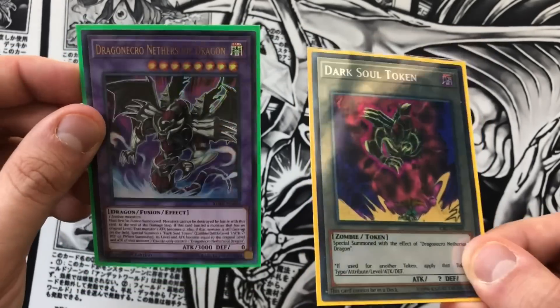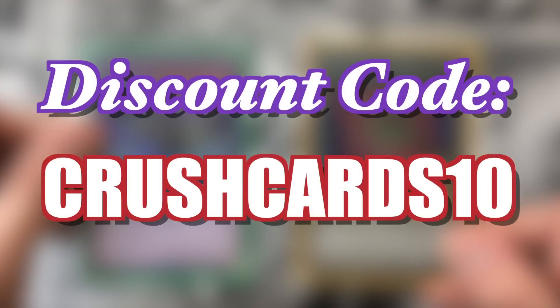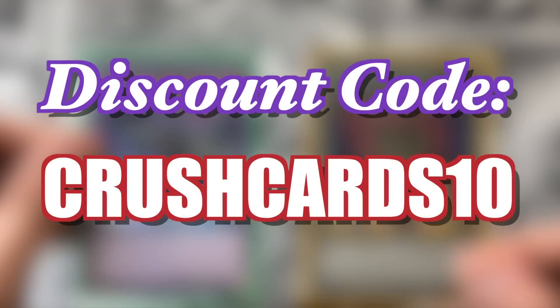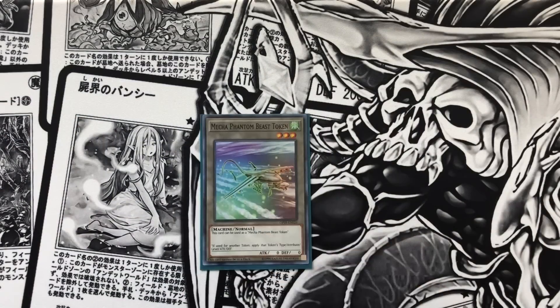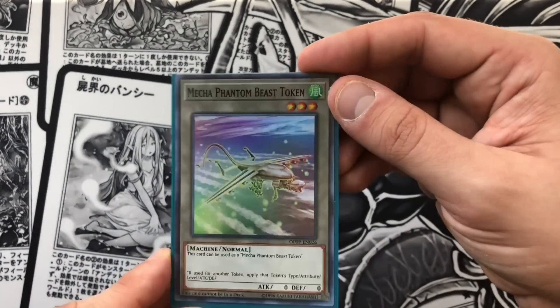Links will be in our description box if you guys want to go pick these up. If you use our discount code crush cards 10, you get 10% off your entire purchase. And shout out to Konami — they actually gave us a Mecha Phantom Beast token, so we get to play a level three token.